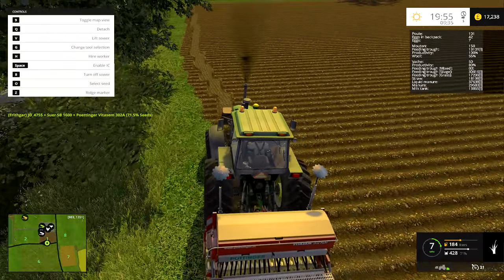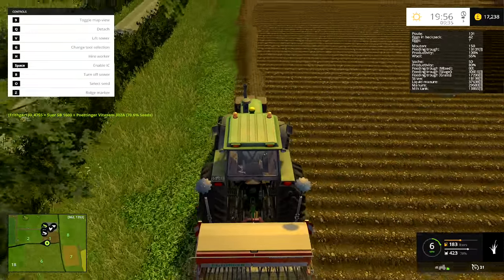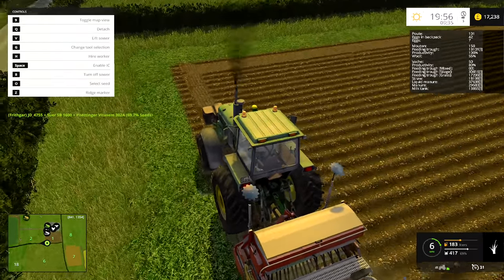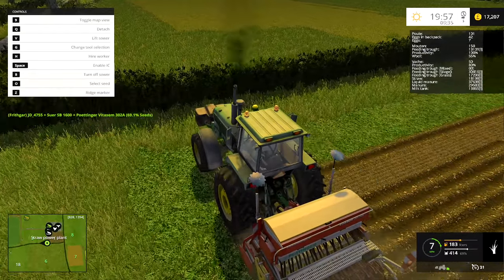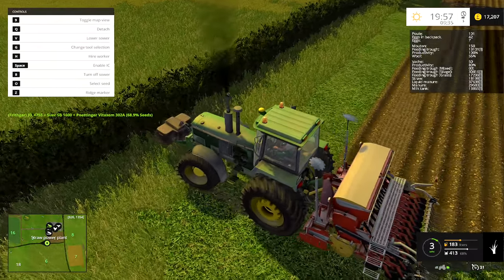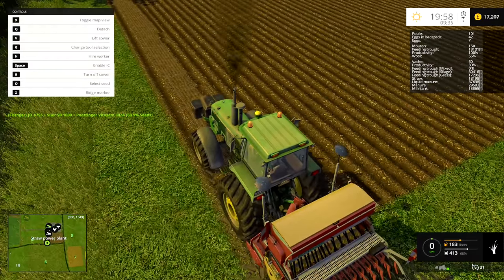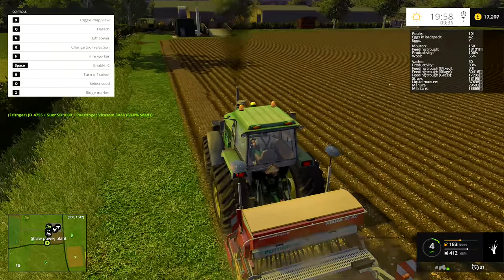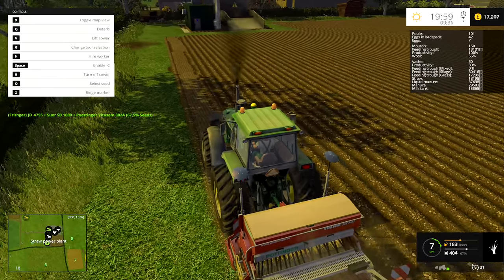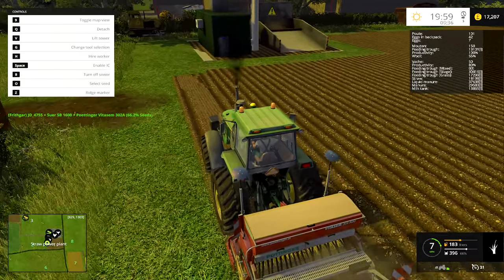I'd like to take more grass silage over to the clamps at the biogas plant, maybe make some more silage at the clamp here if we empty this one out completely. The question for this week was which of the two balers do you want me to get - the Case square baler or the Krone round baler? Head down below and let me know what you think. Look out tomorrow for my brand new series - it's running along a very tight theme and I won't deviate from that unless the game mechanics force me to. It's going to be a lot of fun, I'm really looking forward to it. If you enjoyed this episode please like and tell your friends. Until next time, this is Frithgar - goodbye and see you later.